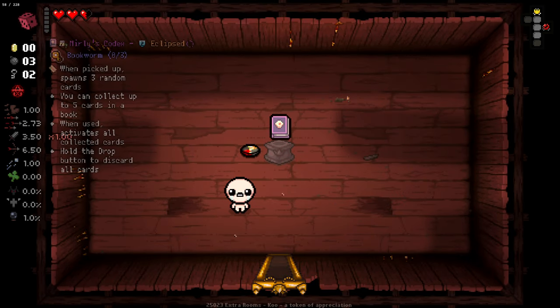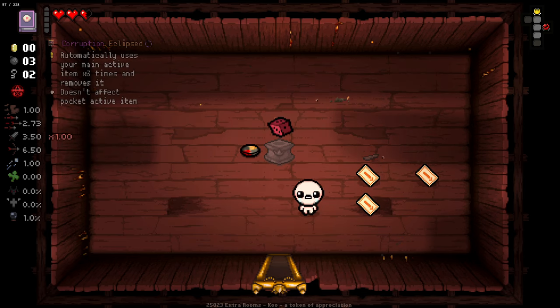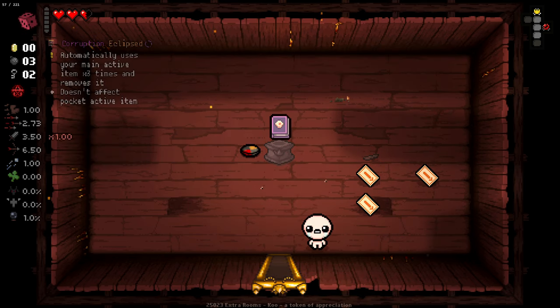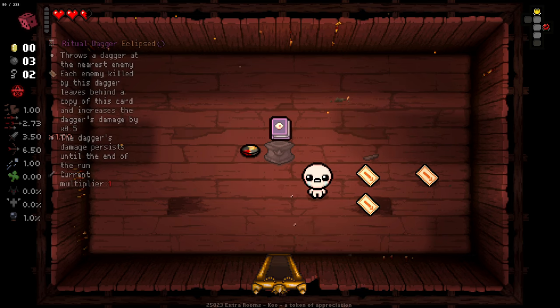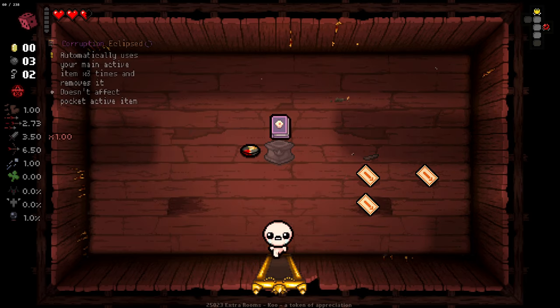Decap Attack - we've got to re-roll on that straight away. We're probably going to re-roll that again. R-Michael uses your main active item three times and removes it. Doesn't affect pocket active. I don't want to remove my active item, no thank you. Removes one broken heart, adds a random special curse - not ideal here.